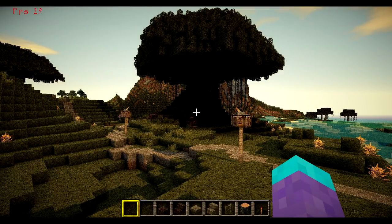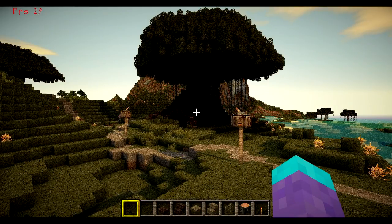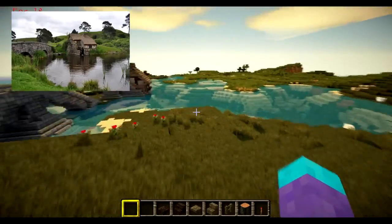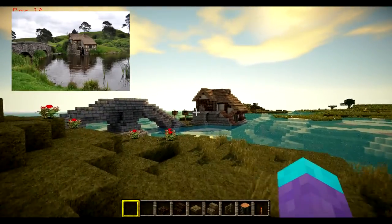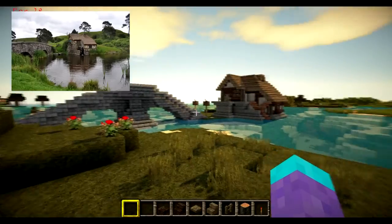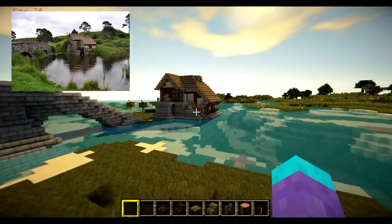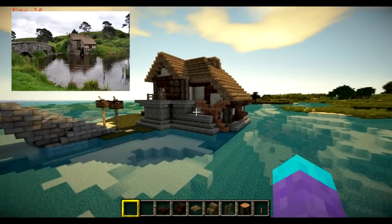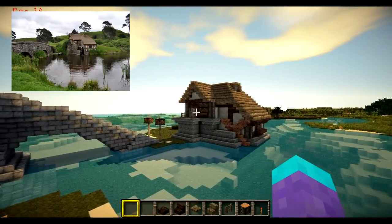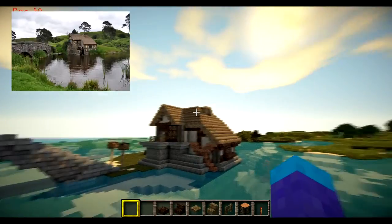Instead of just going for something epic-looking, I was going for accuracy to the picture, so because of that it's not perfect but it does look like the picture to me. The picture should be on screen right now — from this angle is basically what I tried to go for. There's the bridge and there's the little water mill, and I tried to go as circular as I could in Minecraft. I think it turned out pretty well.